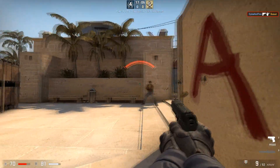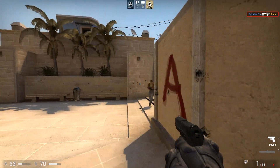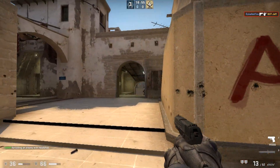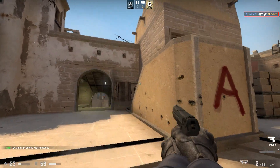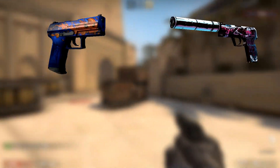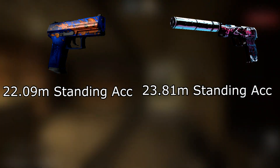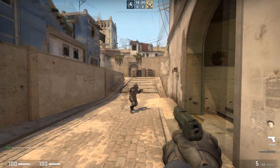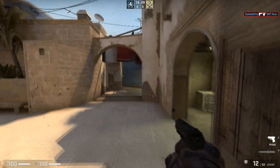Now let's get into the reason why I assume a lot of people use the USP — and that's for the accuracy. It's got a silencer, it looks pretty spicy, people probably assume it's more accurate, and it does feel a bit more accurate. But looking at the actual stats, the P2K and the USP in accuracy really aren't that different. While standing, the USP is about 1.7 meters more accurate than the P2000, and while crouching the USP is around 2.6 meters more accurate.